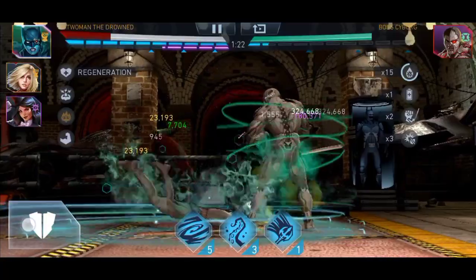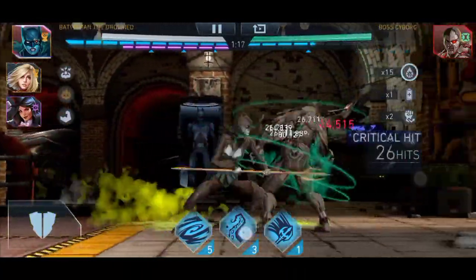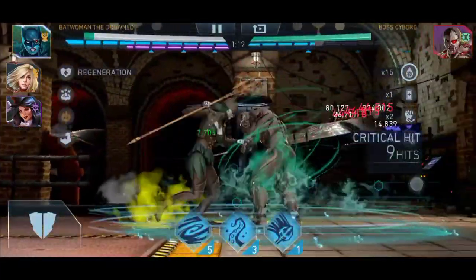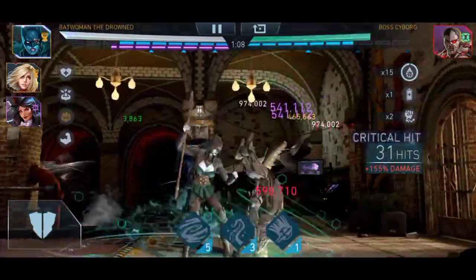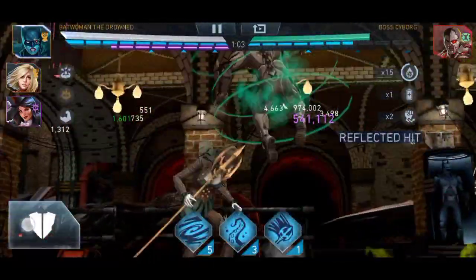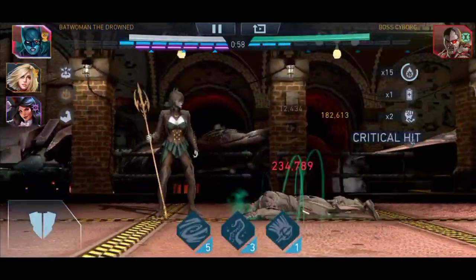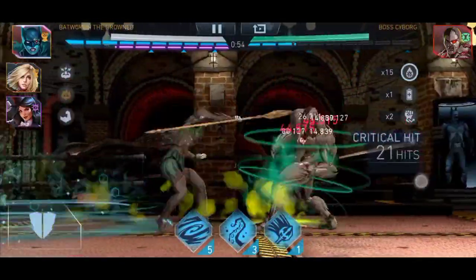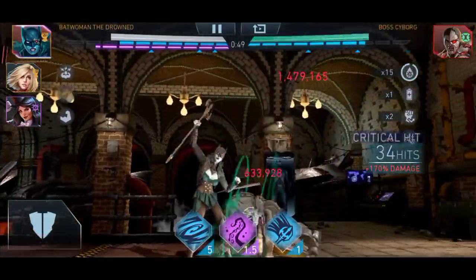At this point I only had two teams left — my Satana team and my League of Anarchy team. I would have used Deathstroke or Coam for health reduction, but I decided to go with the health reduction team first. I was actually quite surprised by how much damage Batuma the Drown was able to do, considering the boss has a huge amount of defense.